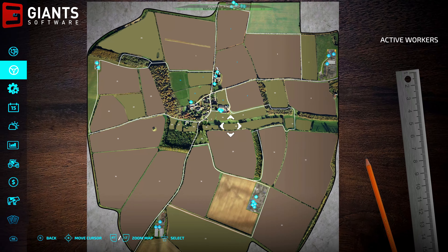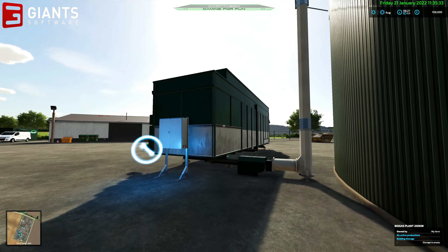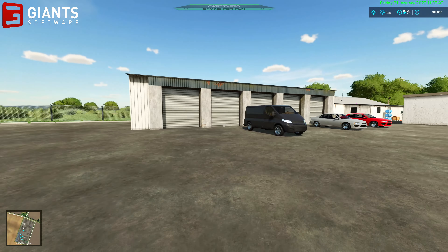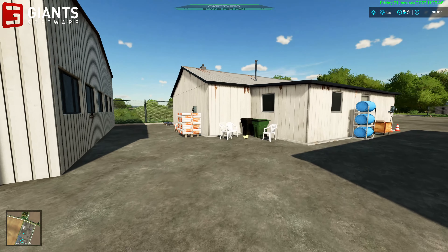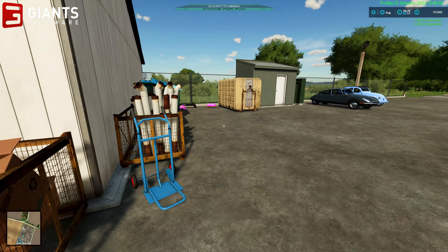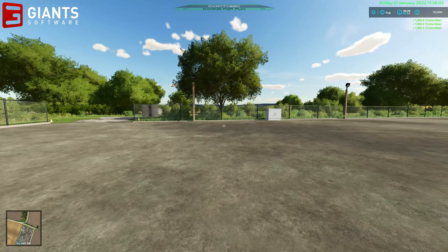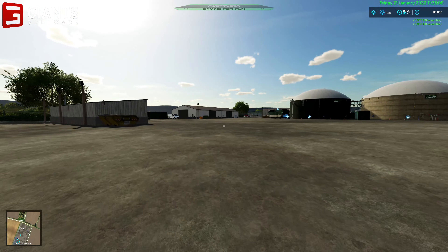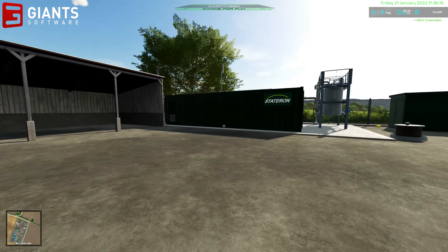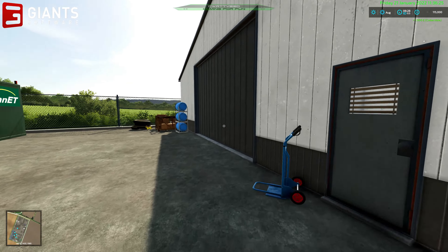There are contracts on the map, which is very good. A lot of spraying contracts pay nice money — 26 grand, 25 grand, 32 grand. Lots of good money. The BGA is down here and it's a nice big area, fully loaded up. There are collectibles down here as well. I do like the collectible hunt — it's nice to see it back in FS22. It'd be interesting to see if any map makers come out with their own custom collectibles rather than reusing the Elm Creek ones.